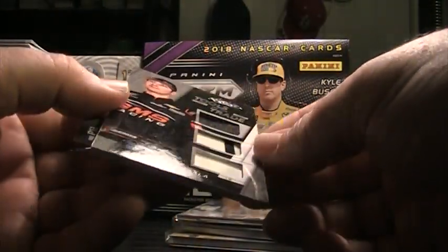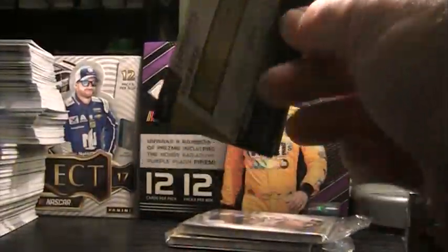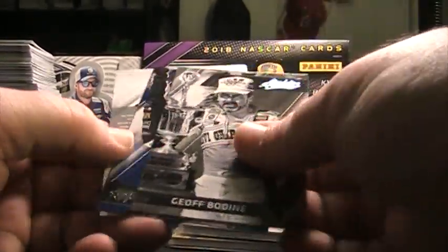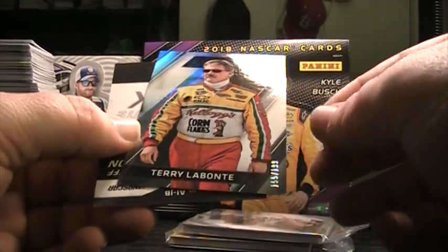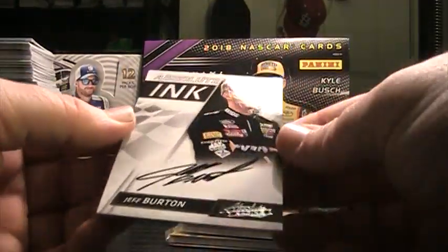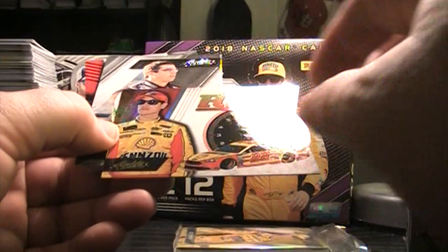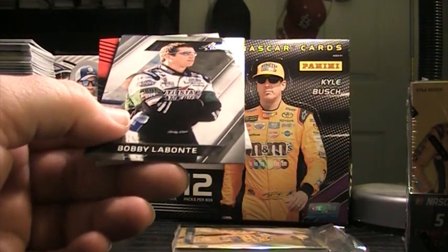There's another Grala — fire suit, sheet metal, sheet metal. Clint Boyer, numbered to 199, Precision. Got Jeff and Danica — that's what we need, we're due for a Danica auto. Hope we get it in this case. We're definitely due for a big Danica. We did get that Danica Cracked Ice out of the last Prism — was it numbered to 10? 91 of 99 Joey RPM.